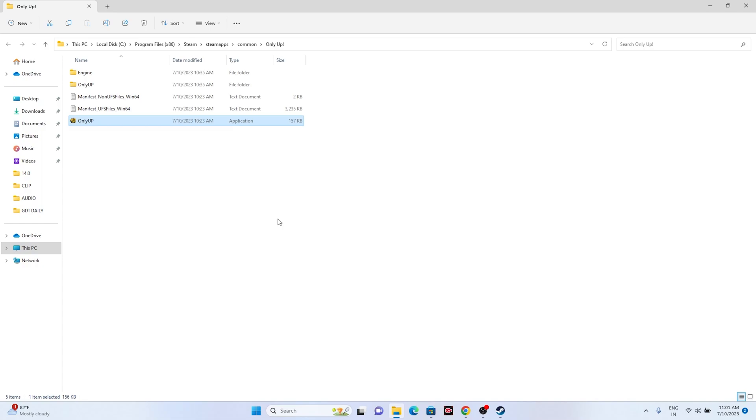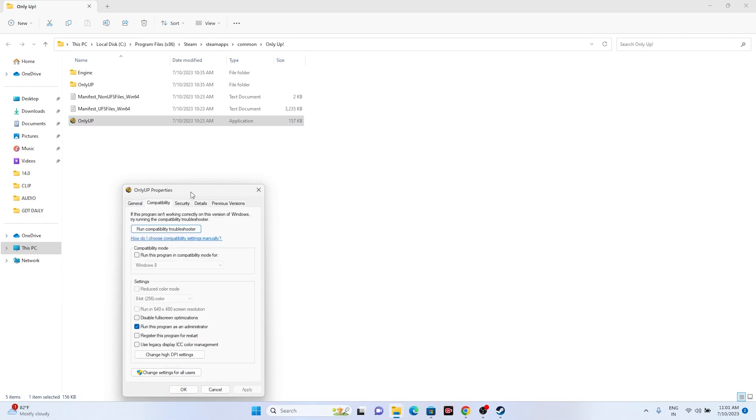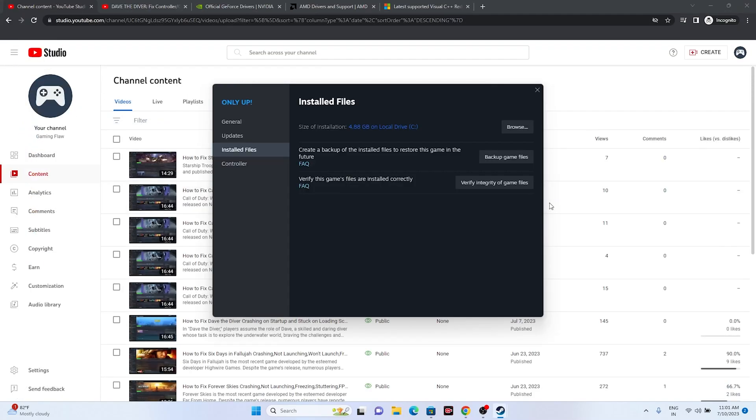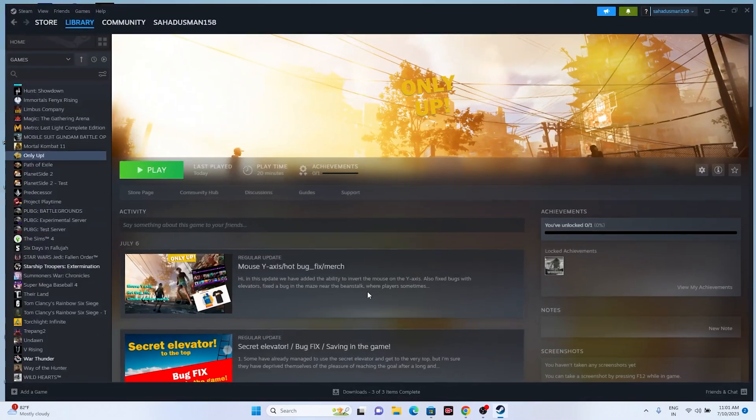If that's not working, try running the game in compatibility mode. Right-click the executable, go to Show More Options > Properties > Compatibility, and check 'Run this program in compatibility mode.' Try Windows 7 first — click Apply — or try Windows 8 and click Apply and OK. If this doesn't help, undo the compatibility mode setting but keep 'Run as administrator' enabled, then try again.